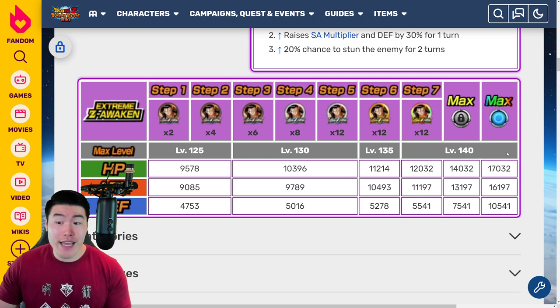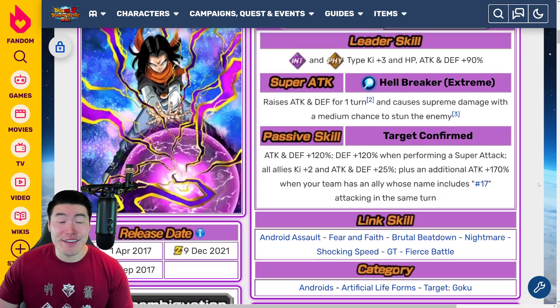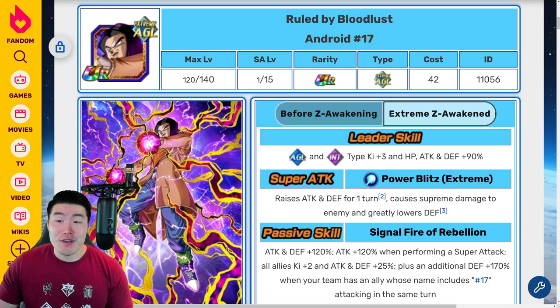The stats are pretty good too — obviously not Dokkan Fest level stats, but the one has close to 16,000 attack, the other has over 16,000 attack, and both of them have around 11,000 defense, so they're both gonna be quite tanky. We should be seeing some pretty crazy damage numbers, so I'm excited. I'm excited to run this rotation.